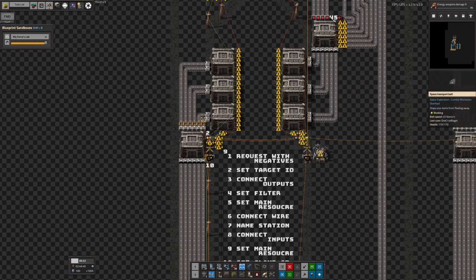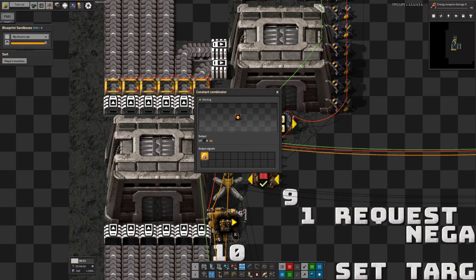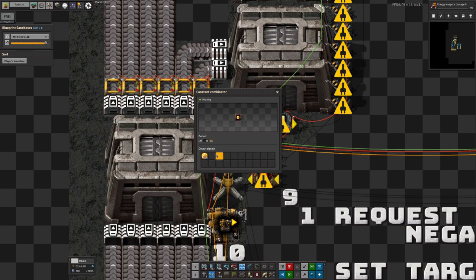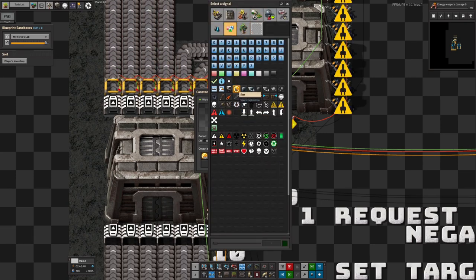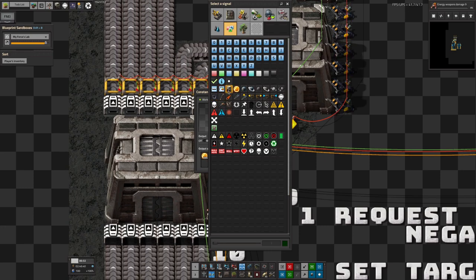In theory you can request absolutely anything you want, and as long as the input system is set up properly it will all be brought over, put into the spaceship, and brought out. You can then set a target ID - at the moment it's set to sun number 999, which is supposed to be a null value, hopefully we don't have a star 999. You can program that to make the spaceship go to the correct place. For anyone not familiar with space exploration, when setting these up you need to choose the correct signal for where it's going: this one for a star, this one for a planet or planet orbit, or a moon or moon orbit, or an asteroid belt, asteroid field, or apparently an anomaly.